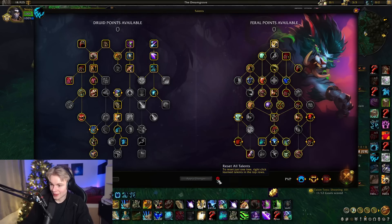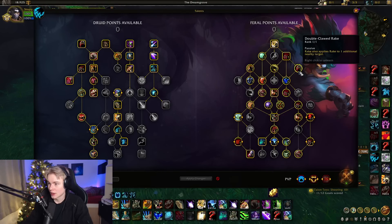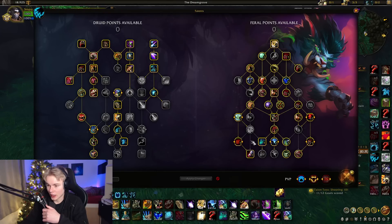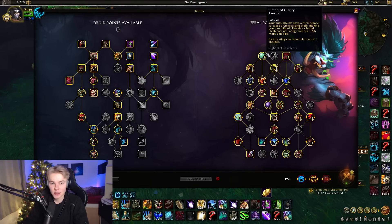The main difference is the Apex, Rip and Tear, Double Clawed Rake, and Primal Wrath — that's the big cleave stuff. For an actual go, it's the same: we've got Frenzy, Swarm, BT, and Fury. That's fairly similar across both builds.